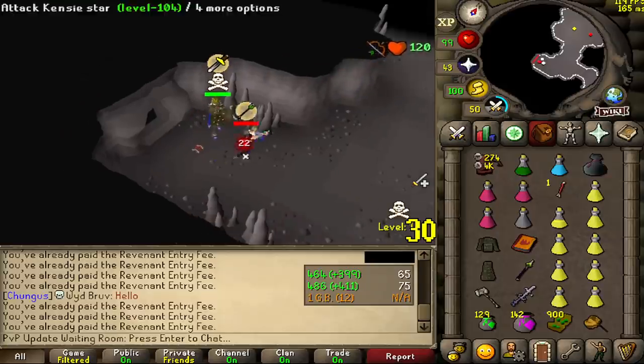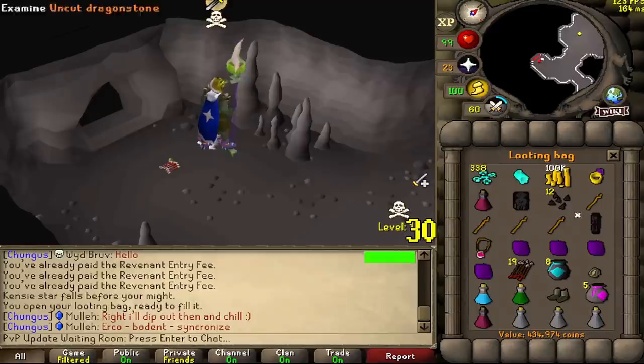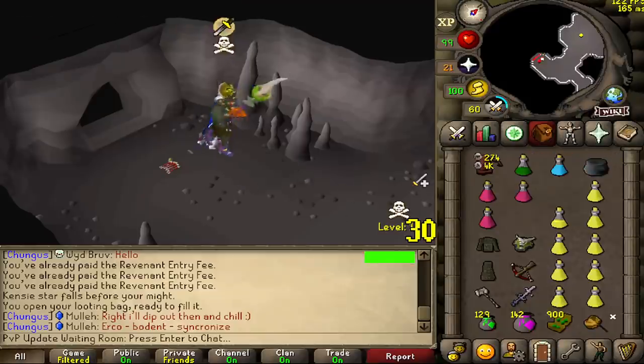Finish him. He's dead here. Alright, let's go back. That door is so freaking annoying. Total loot: 434k. Actually a lot more than I expected.